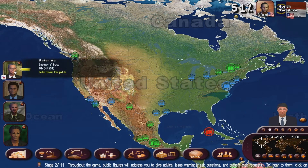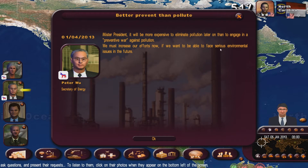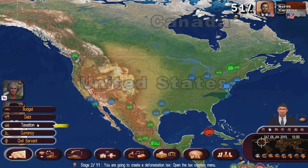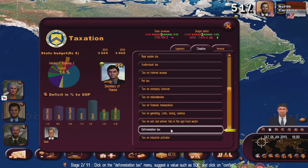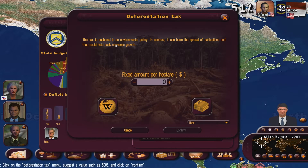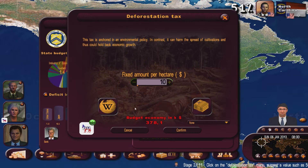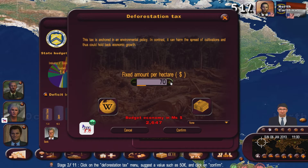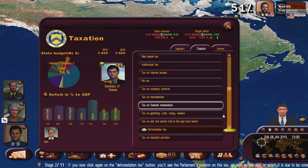Which would also help you to bolster public office. So Peter Wu - let's click Peter Wu. Mr. President, it will be more expensive to eliminate pollution later on than to engage in a preventive war against public pollution. We must increase our efforts now. That's very good advice, Peter. Deforestation tax - let's try and do this. The tax is anchored in environmental policy. Is this going to take us to Wikipedia? I won't click it because it might crash. Let's put it at like 50. Confirm. Did we do it?